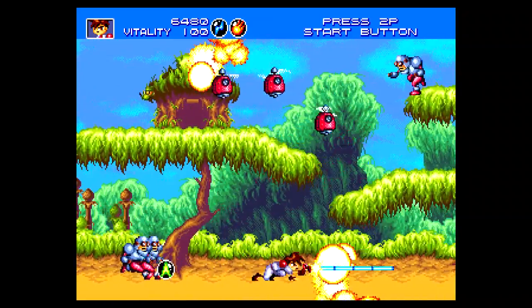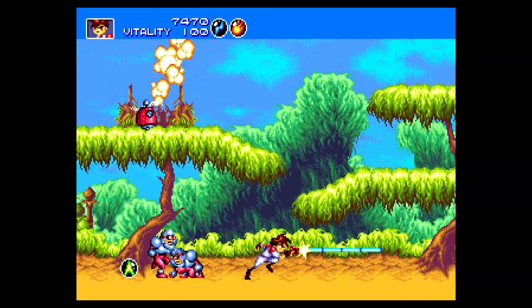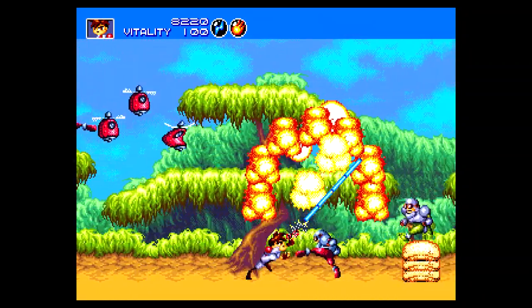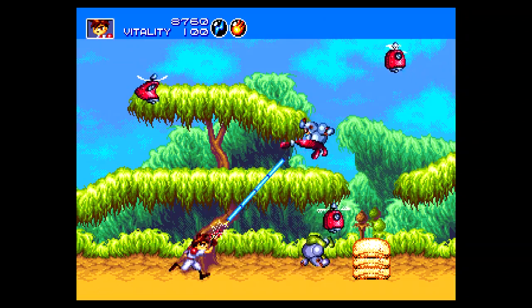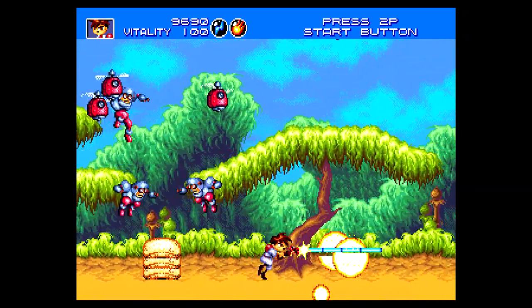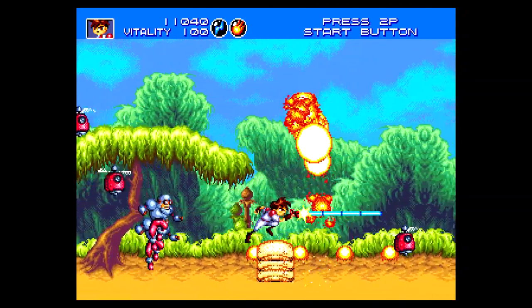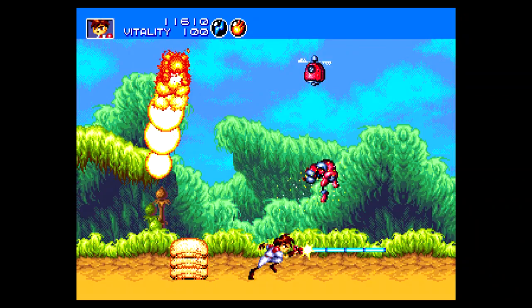Okay, there's a lot to explain. So those are the weapons — we can hold two weapon elements at a time, and they combine. Every pair has a combination. Fire and lightning equals lightsaber. I don't know what it's supposed to be, but it's a lightsaber. It is very powerful, as you can guess, for something with such short range.